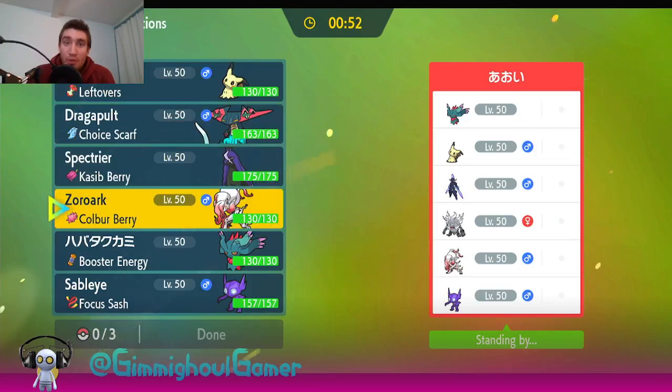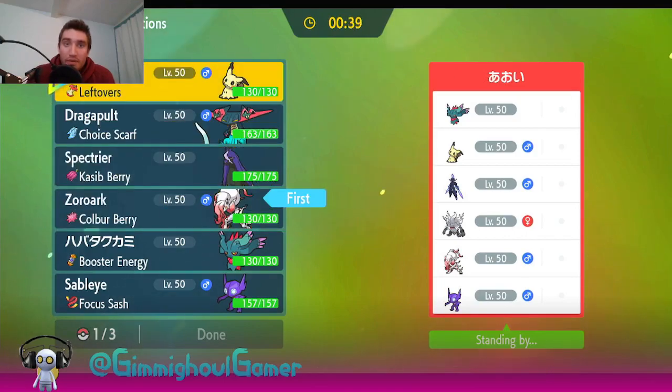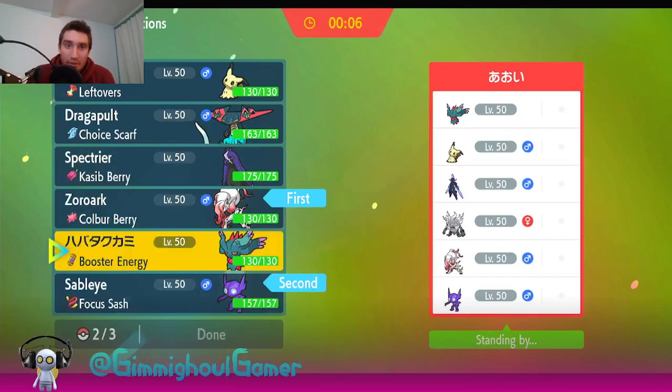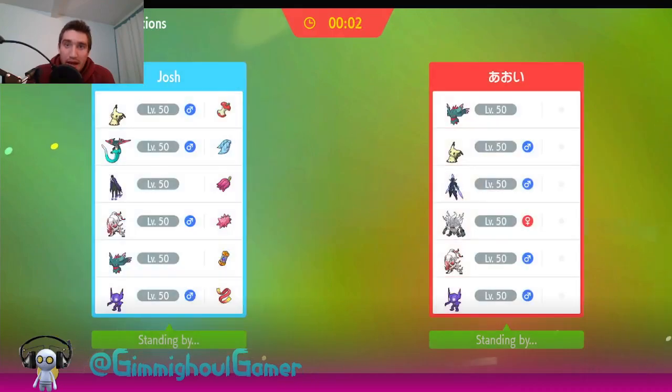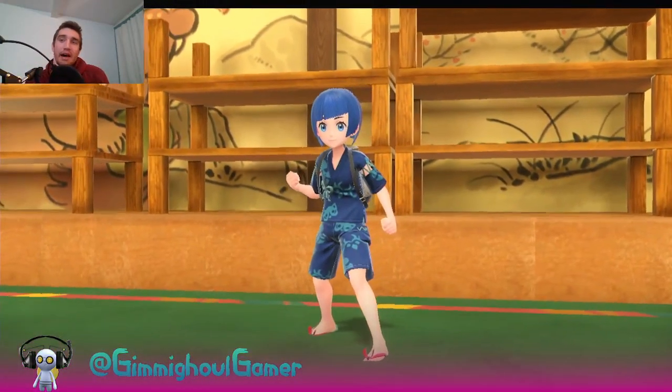I'm thinking Zoroark might be a really good option to lead - we're pretty good against other Zoroark, even if they want to drop a Dark-type move, because we have that Coba Berry. I have to be mindful of what Pokémon I want in the back to try to bait out a move. I think I do want Fluttermane eventually since it's going to be really good against their Fluttermane and Annihilape. I'm a little worried about Ceruledge coming in with Shadow Sneak and setting up Swords Dance, plus it'll probably have Destiny Bond. I think I'm going to bring Sableye and give it a shot.